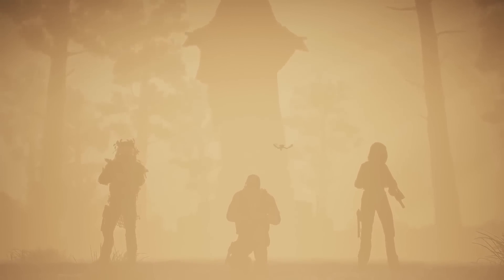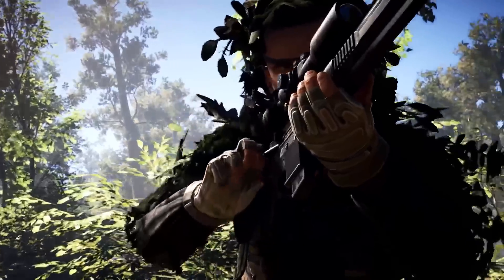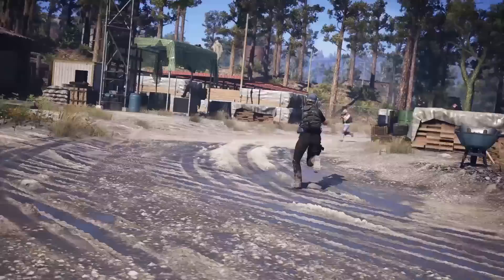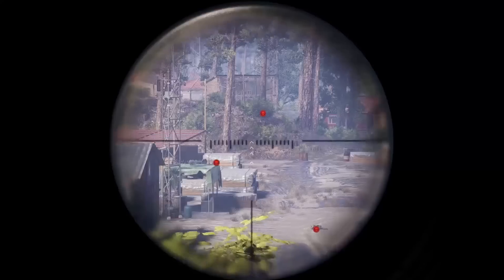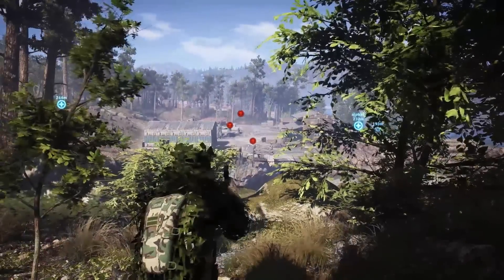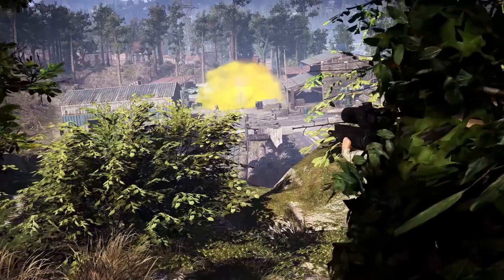This update reveals three brand new classes. The first of these classes is the Trapper. Equipped with a semi-automatic sniper rifle, the Trapper is both an accurate marksman and an ingenious baiter. His passive ability allows him to locate downed enemies, which can be useful to defend their location. He can also deploy remote traps that release knockout gas, temporarily stunning enemies.